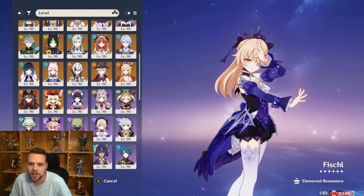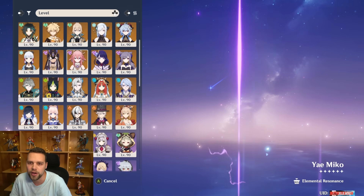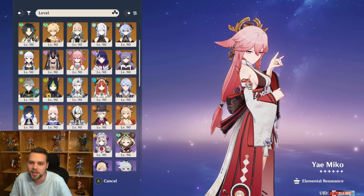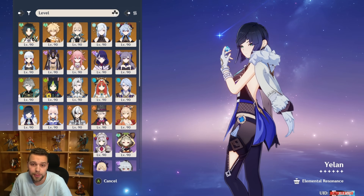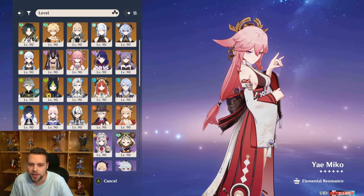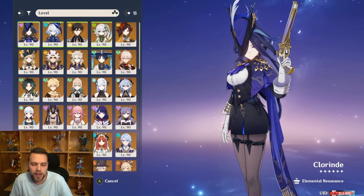If there were two more Fischls — like there are effectively two more Xingqius — then Clorinde wouldn't be tied specifically to Fischl; she'd be tied to any off-field Electro support. And before you say Yae is Fischl: they are different. Yae takes a lot more field time and is not an upgrade to Fischl the way that Yelan is an upgrade to Xingqiu. It's objective that Yelan is an upgrade to Xingqiu in damage, but Yae is not necessarily an upgrade to Fischl in off-field damage. We just don't have a five-star Fischl.